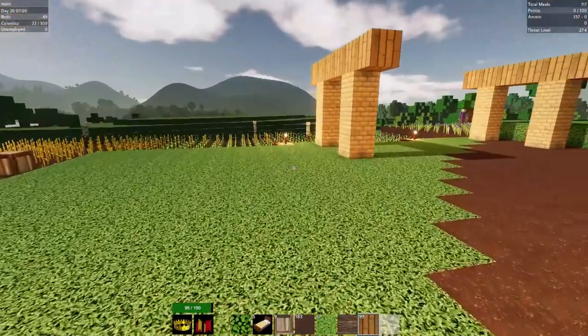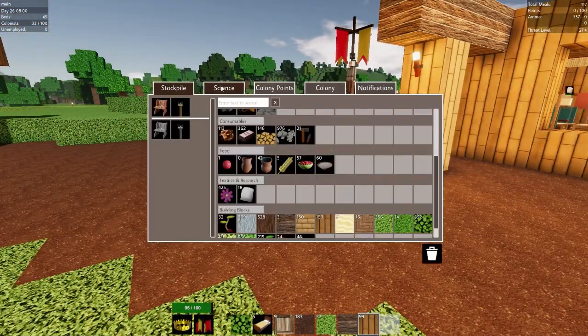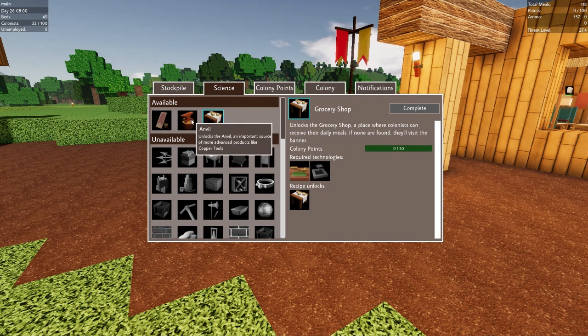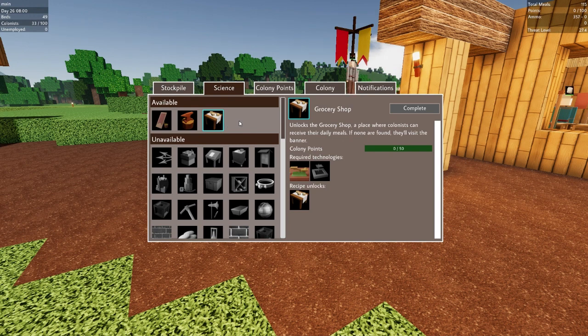Today's episode we're going to start with looking at science. We're trying to unlock the anvil which requires leather, so in order to get leather we need the tanner's booth. In order to tan we had to buy some animal carcasses from the merchant hub. We're also going to go after the grocery store, which means workers don't have to leave their station to go to the banner for food - we can put a grocery store down and they'll go to that instead, much closer to their work locations.